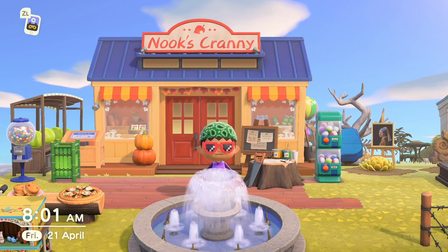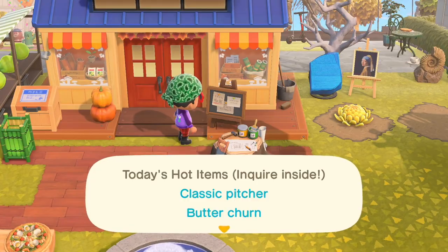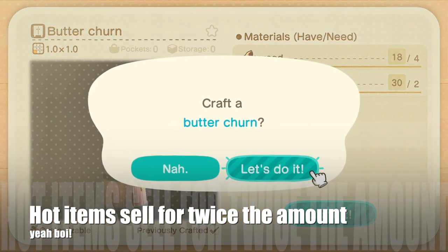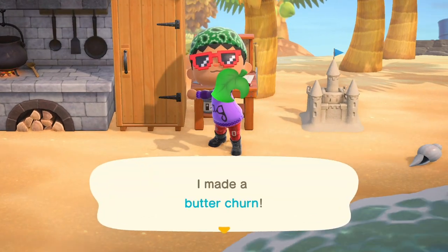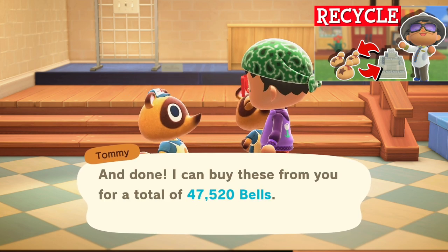Once you've upgraded Nook's Cranny to the bigger one, you get a chance at 2 different hot items for that day — depending on the recipe, this can be fairly lucrative. Definitely keep a look out for the donation box, which is a cool little money maker — check the linked video for how to exploit that.